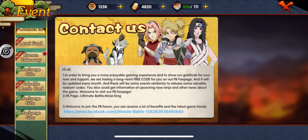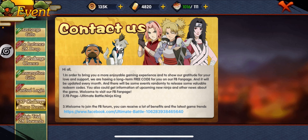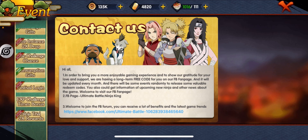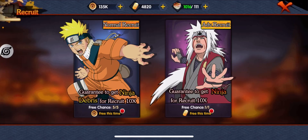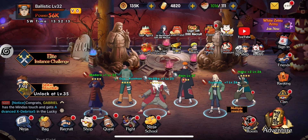You want to hit Events — there should be a tab over here. I can't find it because I think I've done it all. But it says something like 'recruit to get,' and basically you have to recruit 50 times and then it gives you a free Modera. A lot of people overlook that — please don't. It's literally a free Modera just sitting there.